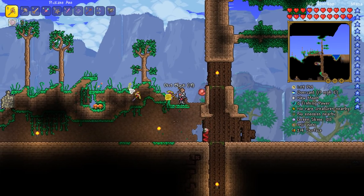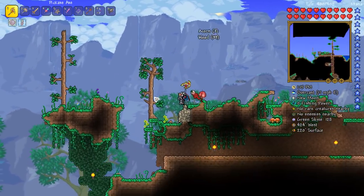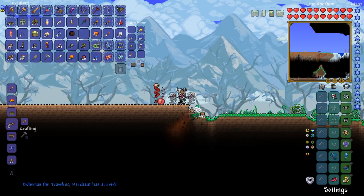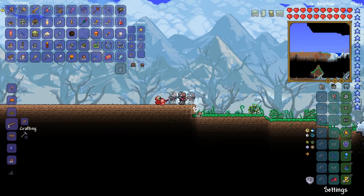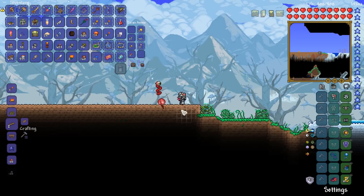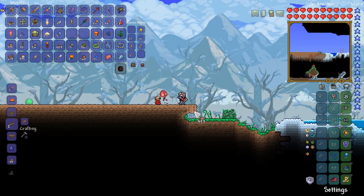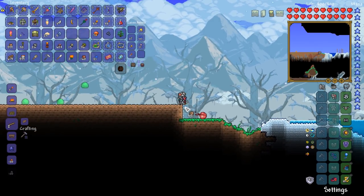We'll keep going until we've got the terraforming done and we'll start painting and decorating the landscape. We are nearly done with the terraforming at this point. The travelling merchant has just decided to spawn in, which is pretty cool. Pretty much once we get to the snow biome, we're pretty much done with the terraforming, which is really quite awesome - it's about freaking time, my friends.